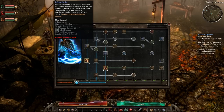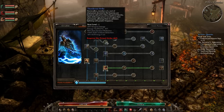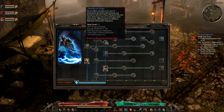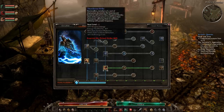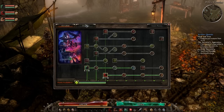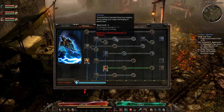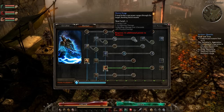Next up is Primal Strike — a usable ability dealing weapon damage, physical damage, lightning damage, and stun. Got to love the stun. Related is Thundering Strike, which adds more stun, 100% skill reduction, and minus 60% skill energy cost, but you'll be doing 60% less weapon damage. Torrent adds weapon percentage damage and a certain amount of lightning damage to your attacks. And Storm Surge adds lightning damage, bleeding damage, and a percentage of physical damage to your attacks.